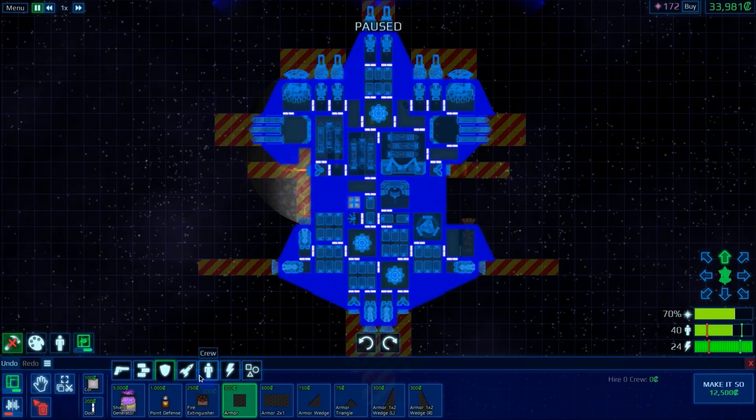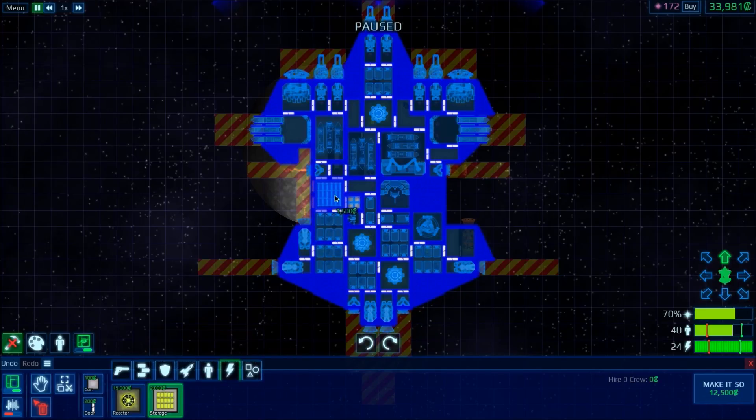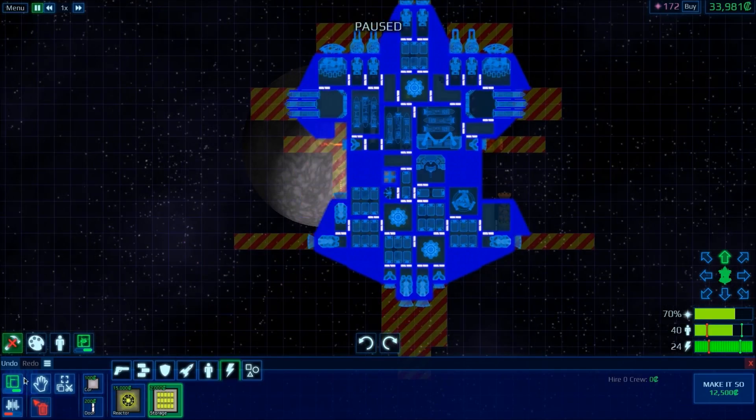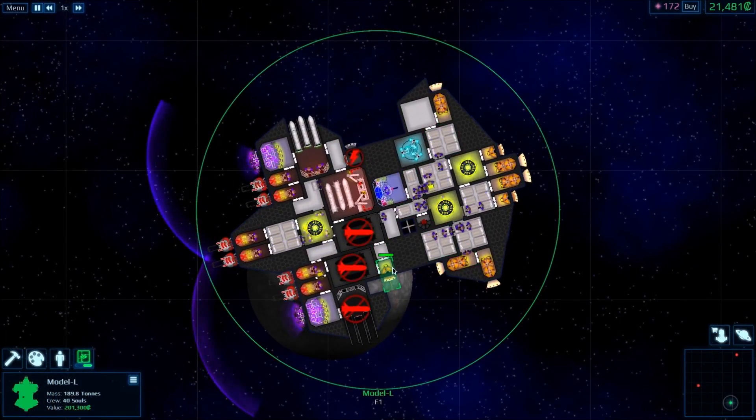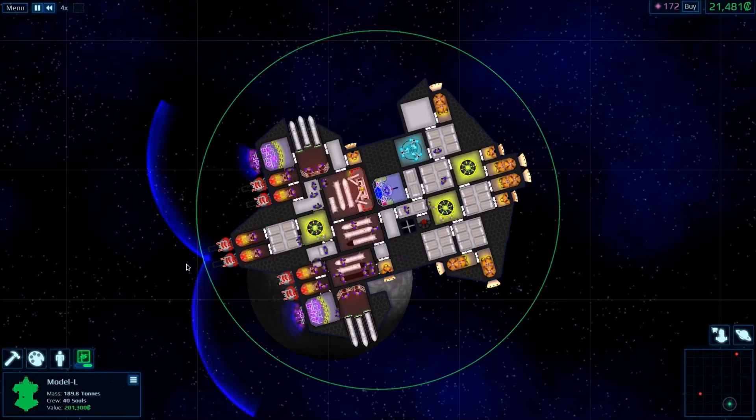We also ought to think about possibly adding on some more shields, or even some more rockets. We can actually add on some storage. Let's make it so — we're gonna speed it up to times four so everything can be functional. Locked and loaded, and we can see what our ship's looking like. We're saving up money — nothing wrong with that.